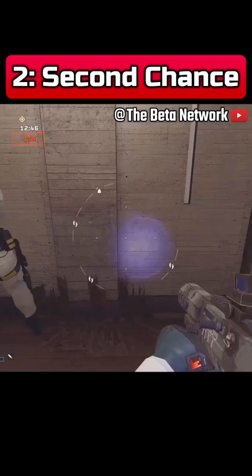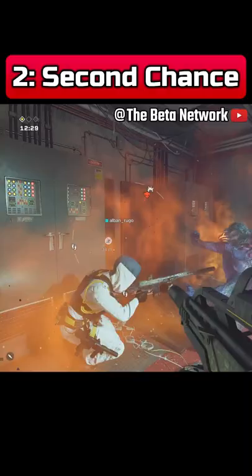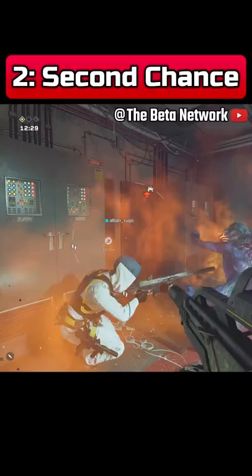Tip 2: It took us way too long to realise that the aliens have to charge up and release this big surge of energy, Dragon Ball Z style, before they warn their teammates. So if you see them standing still, gathering something which looks like electricity, quickly and quietly take them out. Remember, this isn't COD Zombies — no rushing in guns akimbo, okay?